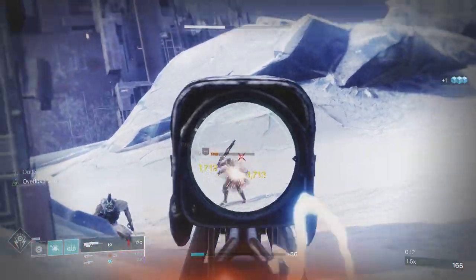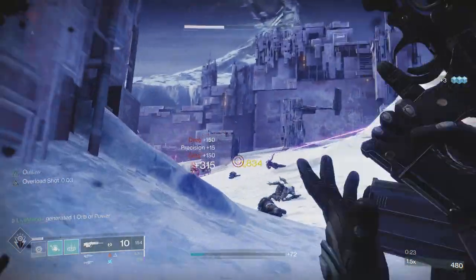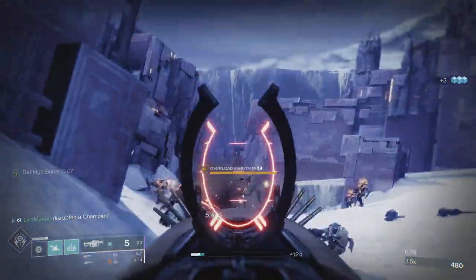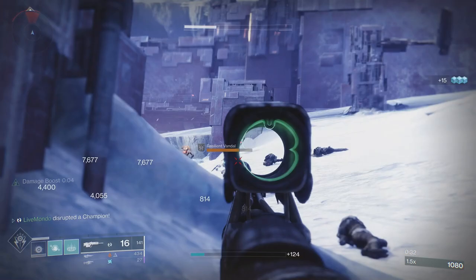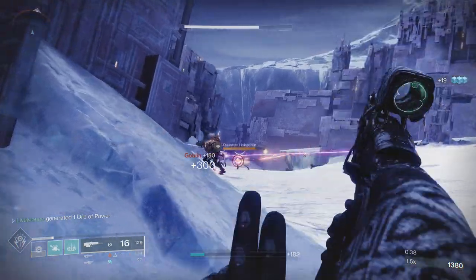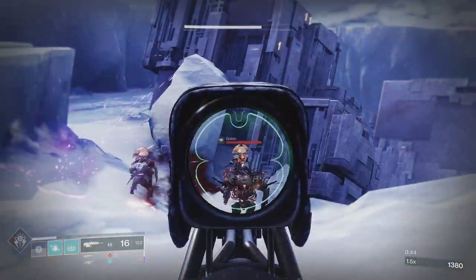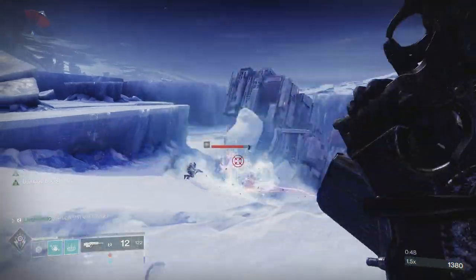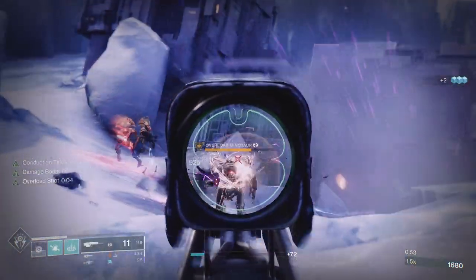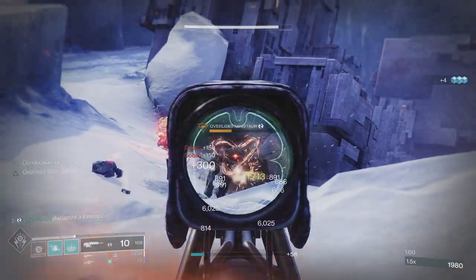I always try to do it this way — go around the right of this pillar and take out the fallen, especially the two elite fallen vandals, because they're just so annoying. As you can see they're dodging left and right and they really hurt when they hit you. There is an overload minotaur and an arc-shielded captain, but once I've done enough damage to the vandals I'll target those guys. They're not too much hassle to start because they target each other, so as long as you're not doing big damage to them they'll kind of leave you alone. Every time I stun an overload I'm going to throw the grenade.